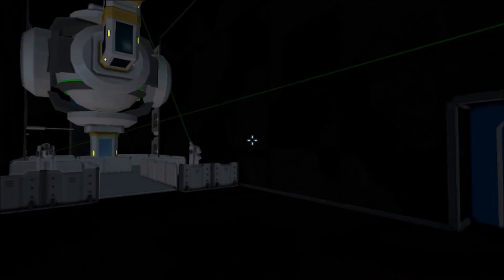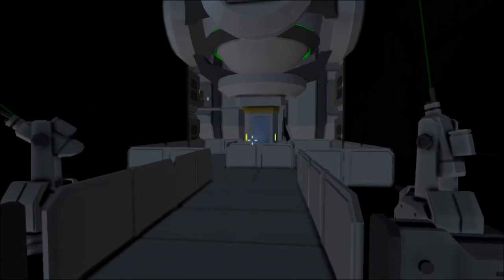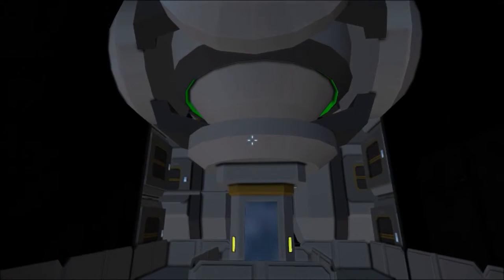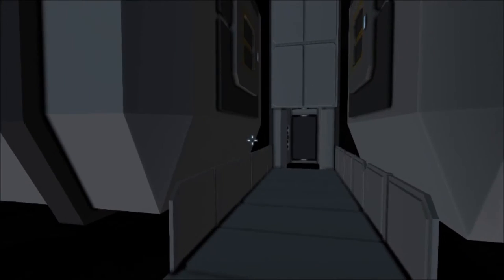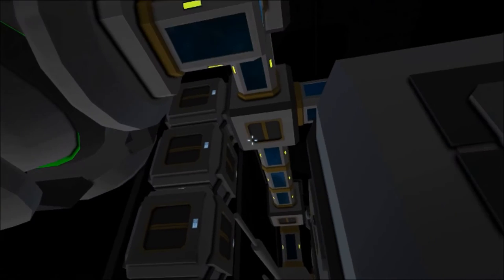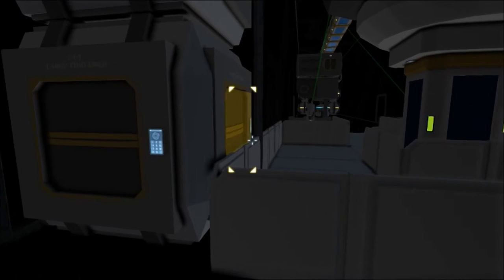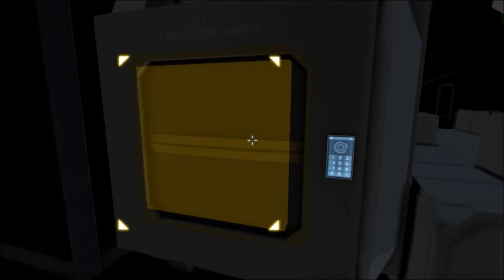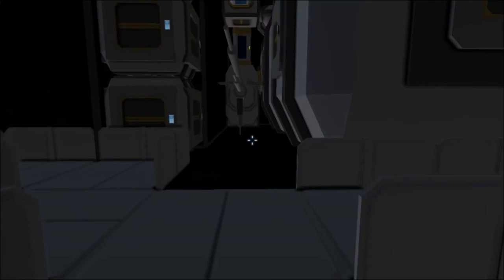Inside you're instantly greeted with two interior turrets to protect from those who try to get in. It also has one large reactor, which is all it needs to be able to fly. You can see the conveyor system — the easiest way to access it is by going up here and throwing stuff into these small cargo containers.